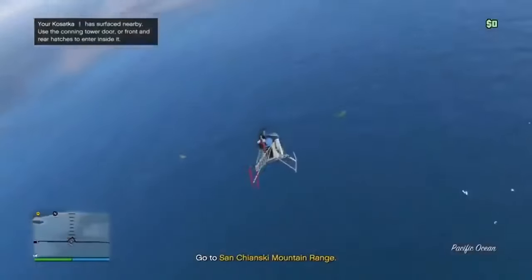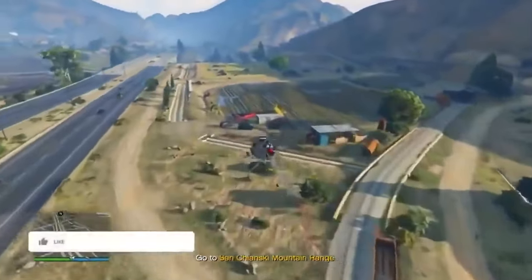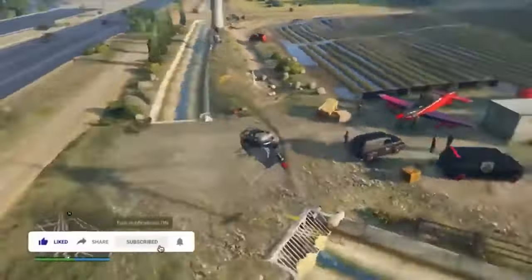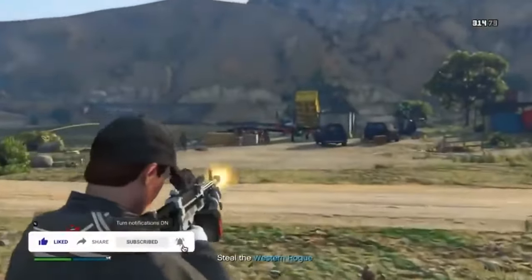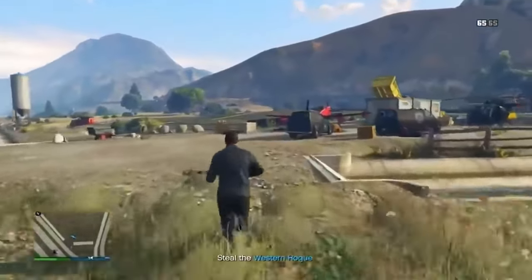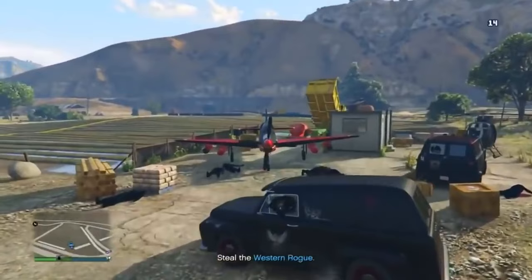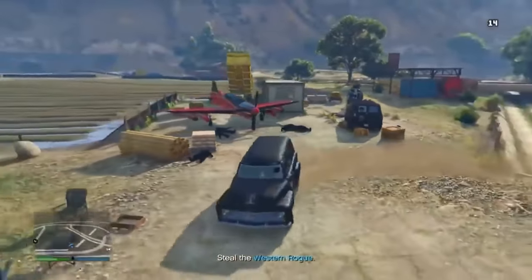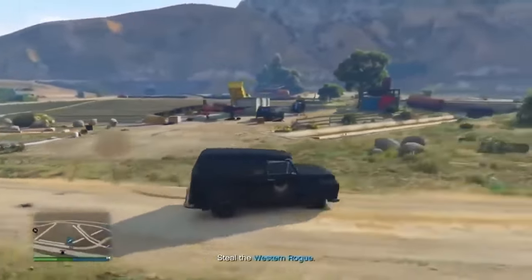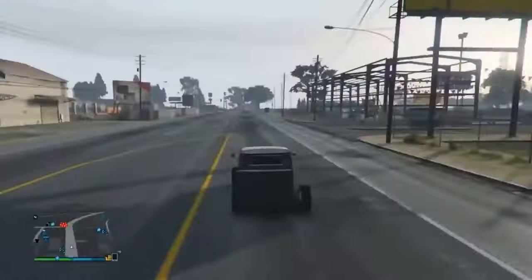Once you get the San Chianski Mountain Range location, take a helicopter there. There's the beautiful Slam Van — kill the enemies, take the van, then throw a sticky bomb on the plane to end the mission. You can then invite friends into the session. If you want to save this vehicle, you'll need to do the give-cars-to-friends glitch.